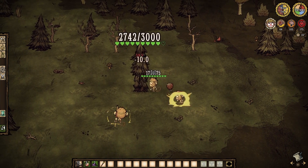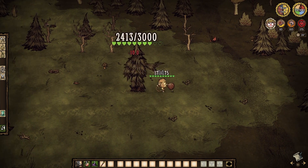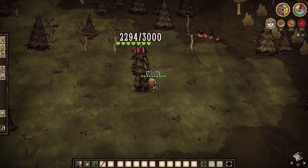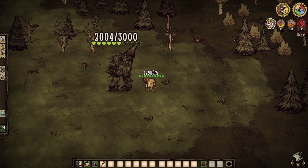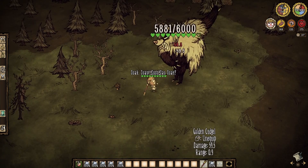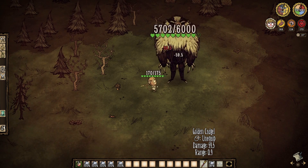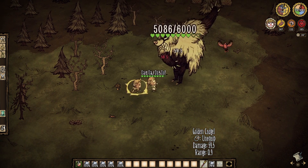Ever so slight issue though. While the Golden Cudgel is really all you need, if you happen to lose it somehow, you're screwed. Because all other weapons have a 50% chance to slip out of your hands with each hit, which is a big oof. And on top of that, you can't craft another one. But another unique thing about this weapon is that it can actually never slip from your grip, even if you're hit by Berger himself.